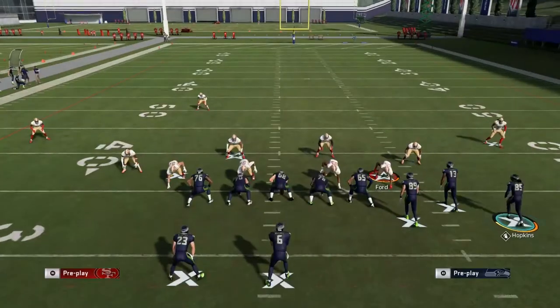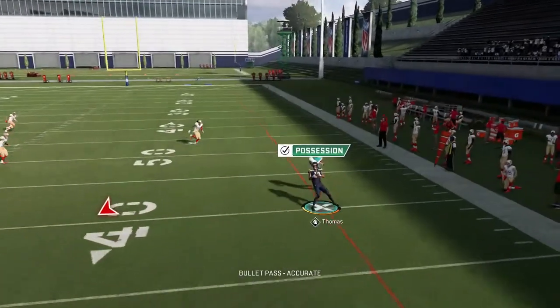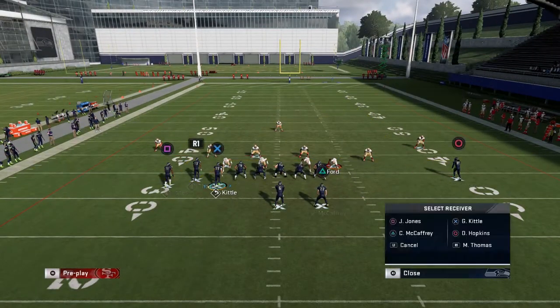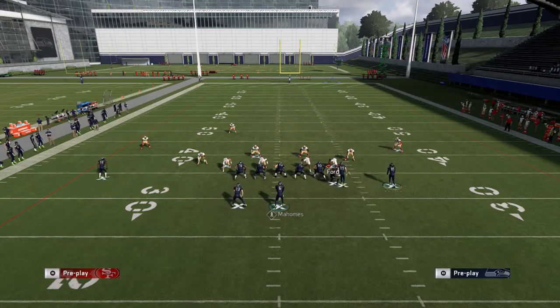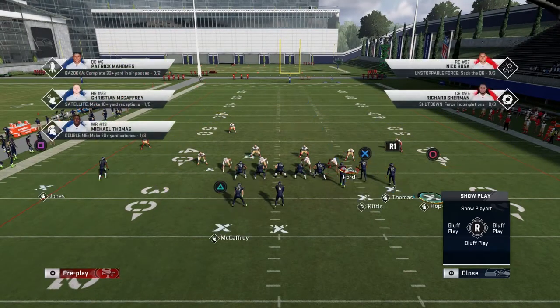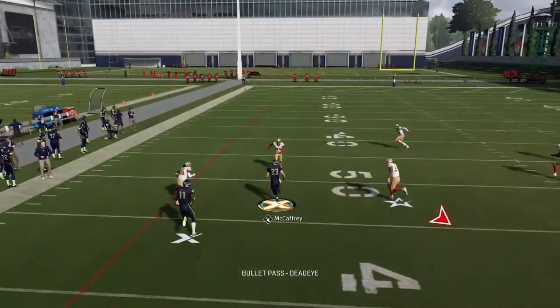If the wheel route is covered you can move on to the zig route — that's the second read, then the post route. A lot of people like to bait to the wheel route and then go back to the post route, so don't make the read within the first second of the play. Always read the user, and as soon as you see them going back to the post route throw that wheel route — very easily, nice window to throw it.